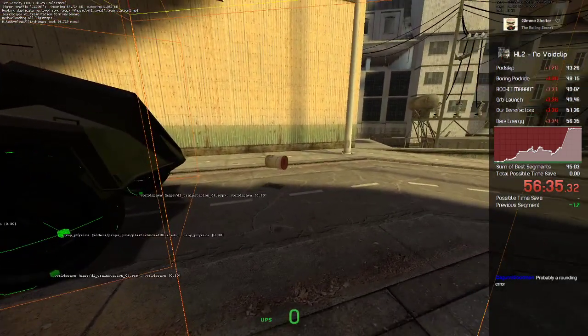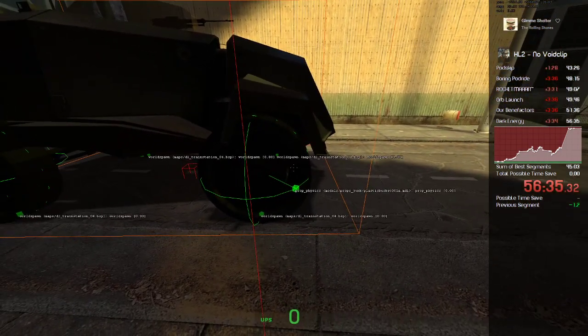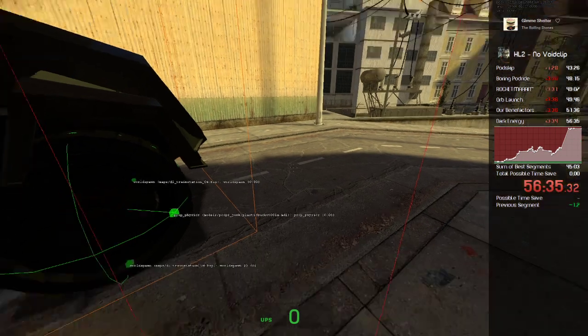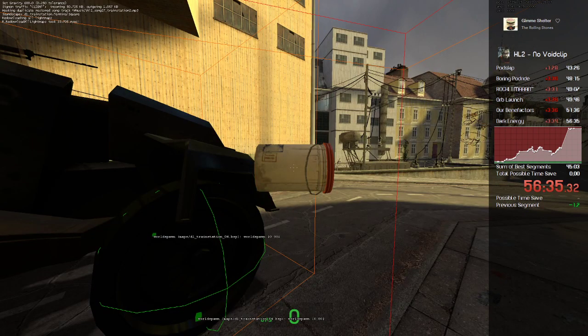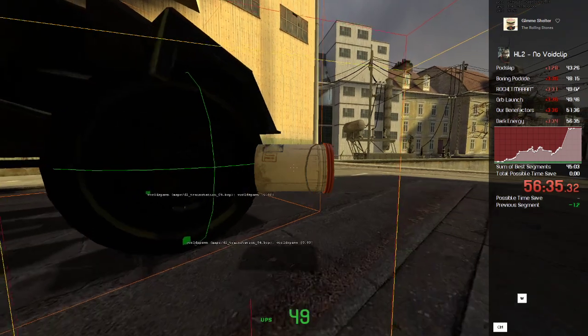What I think happens here is the APC is trying to interact with the prop, but the prop hasn't physically touched it yet. So it has nothing it can really do to push it around or interact with it. The only thing it does is keep moving in the direction it was going when it touches it.